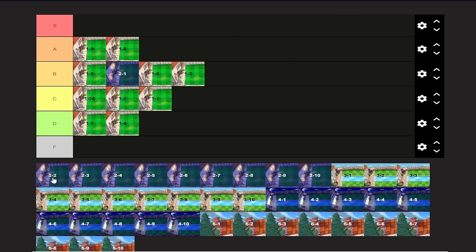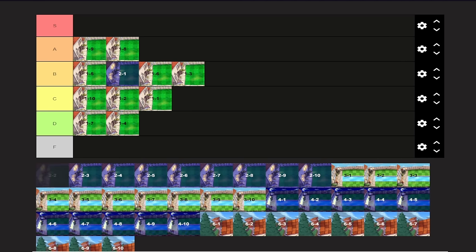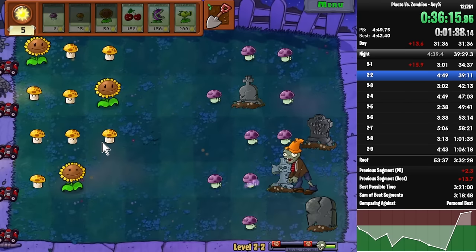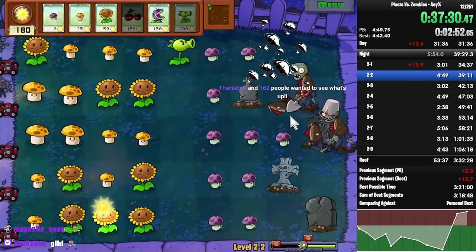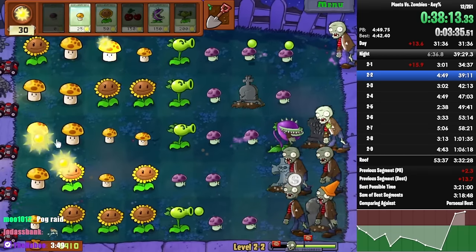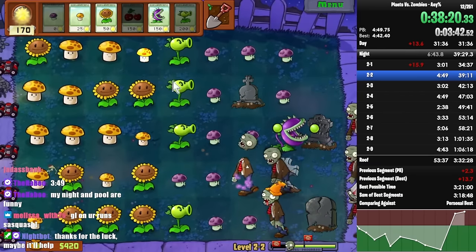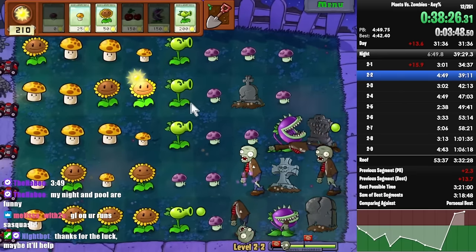2-2 is basically 1-9 but with Puff Shrooms — instead of Potato Mine, you're bringing Puff Shroom. Probably an A-tier level. Not as fun as 1-9 in my opinion because it's at night, but you do have Puff Shrooms, which makes it way faster. If you're able to get a couple of Repeaters down and then chill for the rest of the level, you can get some pretty fast times. It's quite fun if you play it right. I love all of the sun management, planting Repeaters or Chompers depending on your spawns — that's one of the things I love about PvZ speedrunning.